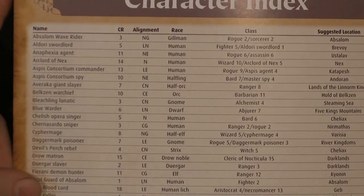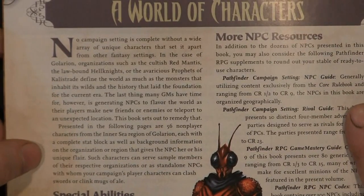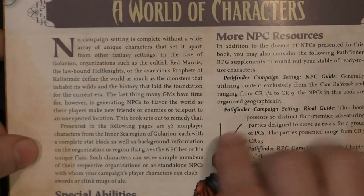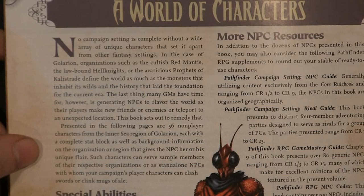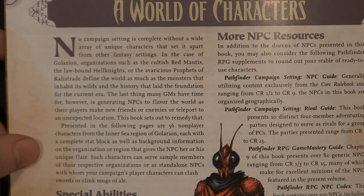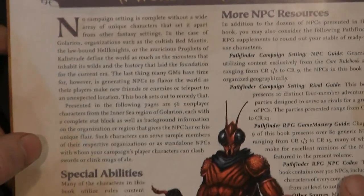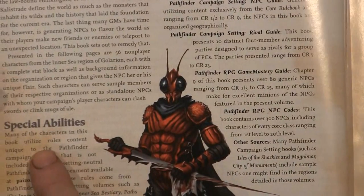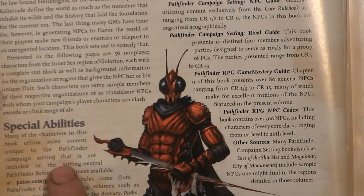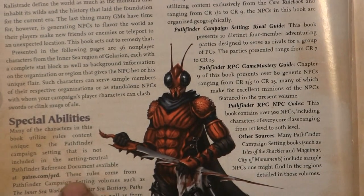So it's like a quick reference for you. Page two pretty much puts this book in perspective — this is a world of characters, and it tells you that the book is basically designed with their flavor in mind to aid GMs for the gaming world of Golarion. It's pretty much a standalone book, with all abilities included in the stat block or appendix. Many of the characters in this book utilize rules content unique to the Pathfinder campaign setting that is not included in the setting-neutral reference document available at paizo.com.